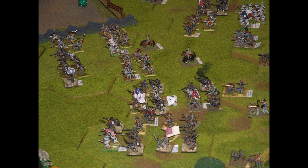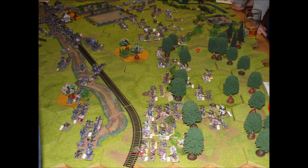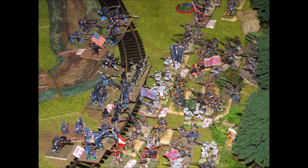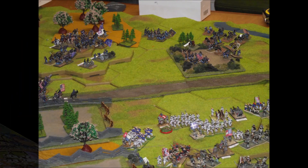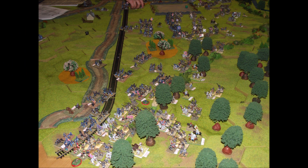The Confederates turn to face the oncoming Union forces on the right flank. But on the left they decide they're going to push out of the woods and get into hand-to-hand combat with the Union forces as quickly as possible. This means they won't have to take as much fire from Union artillery, hopefully keeping their casualties down to a minimum.